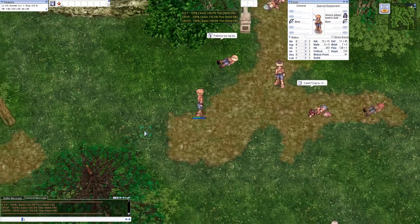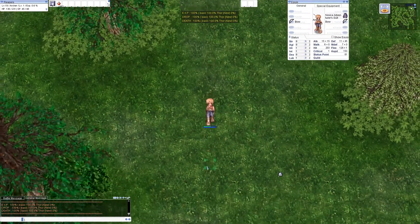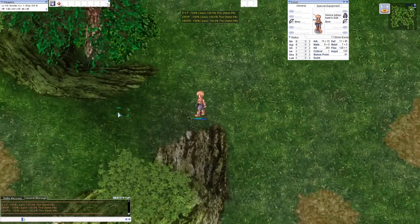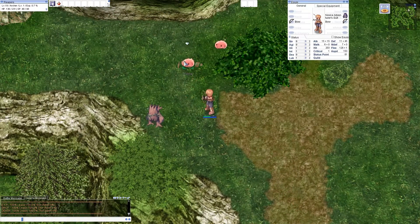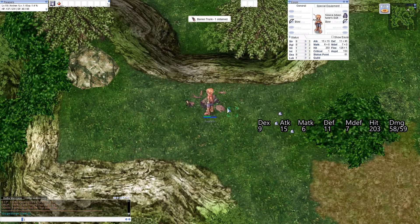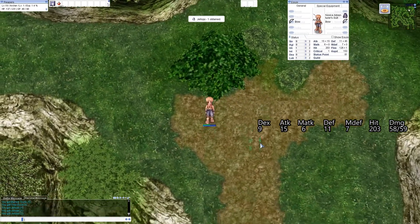Okay, so now I have my Dexterity at its lowest for now — Dexterity 9. So let's see the benchmark first: how much damage we can actually make with 9 Dexterity. Our reference here will be Willows. So we have 58 and 59 attack damage with Dexterity 9, which gives us a base attack of 15.